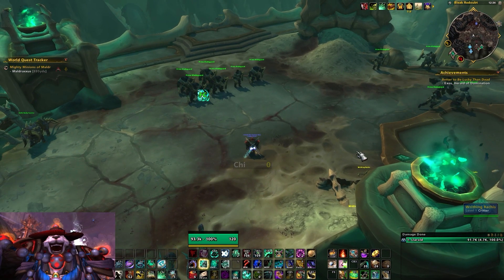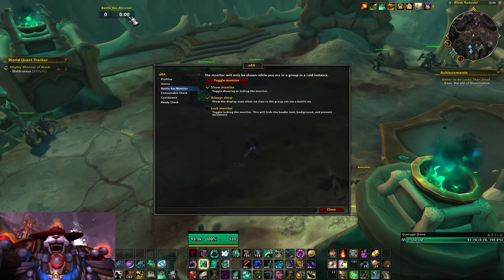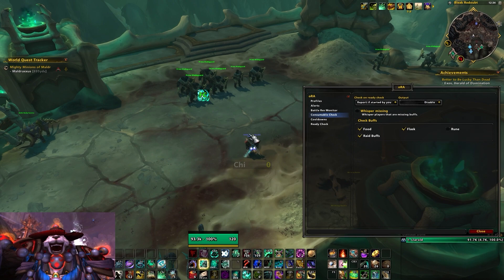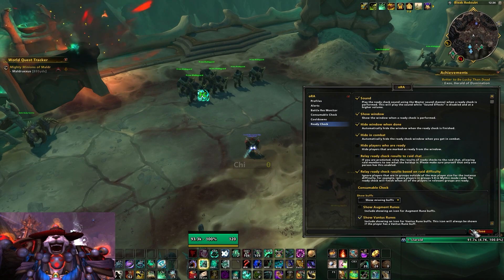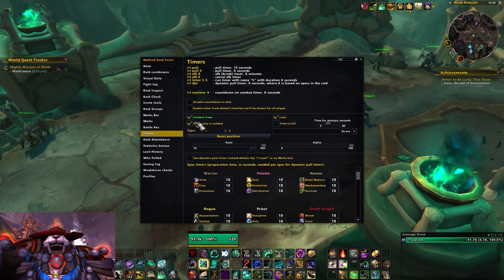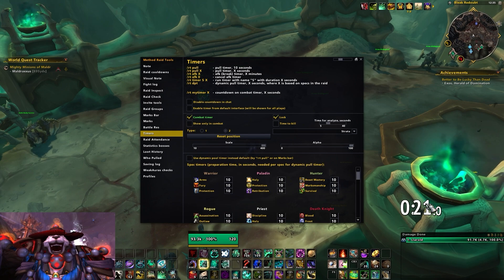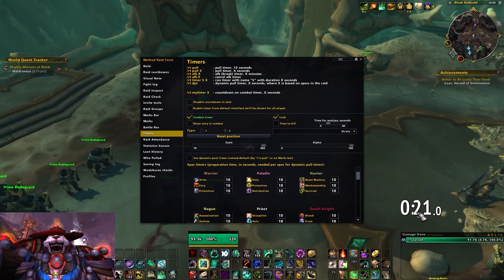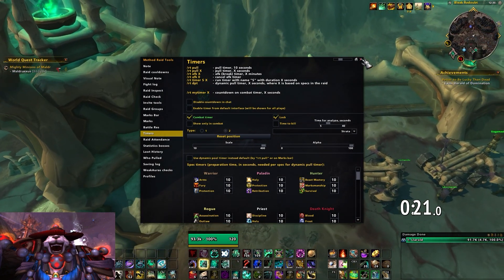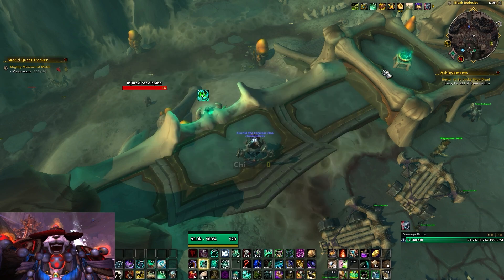I also use Method Raid Tools and ORAH. These are mostly add-ons I use to track buffs in raids. ORAH gives you a little battle-res monitor which is really nice in Mythic Plus and raid. It also gives you consumable checks — when you do a ready check, it pops up icons to let you know if you need food, flask, or raid buff. Method Raid Tools does similar things, plus it has this enormous timer I really like above my Details window. I made it giant as a joke at first, but it's actually useful to see you've been in combat for two minutes and 49 seconds, so you know when three-minute cooldowns are coming back.